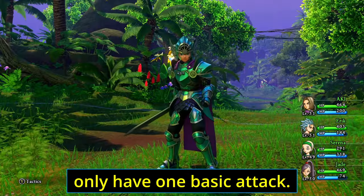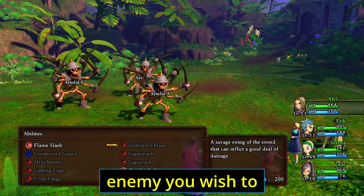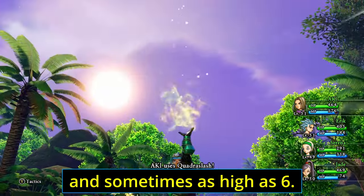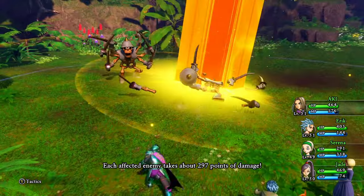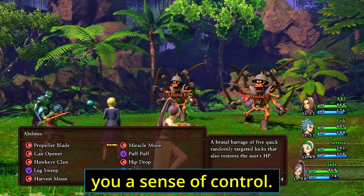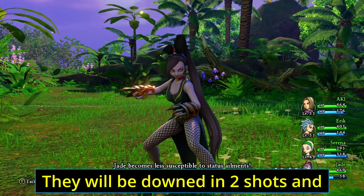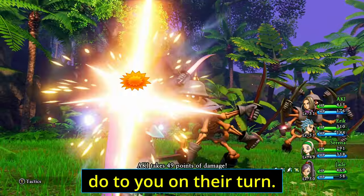When the game starts you only have one basic attack. Select your attack and choose which enemy you wish to target — it is not too rare to fight at least two enemies at a time, and sometimes as many as six. How much damage you do appears on screen. Some very basic math will quickly give you a sense of control: your sword does five damage and the enemy has ten health. They will be downed in two shots, and you can comfortably absorb the damage the enemy deals on their turn.